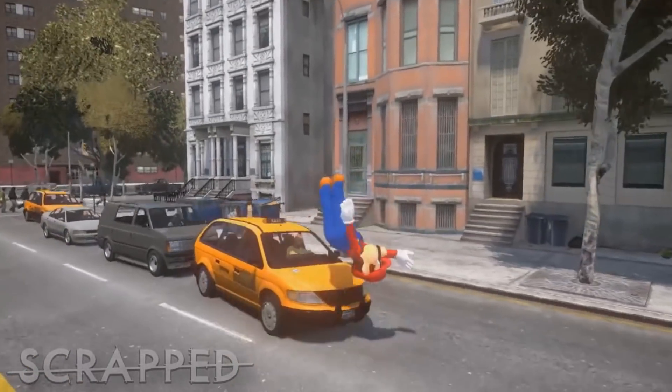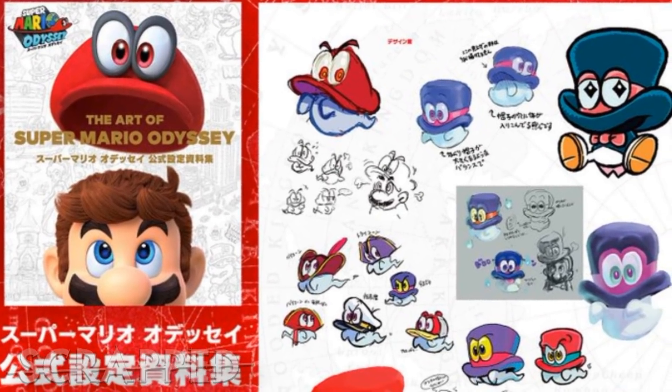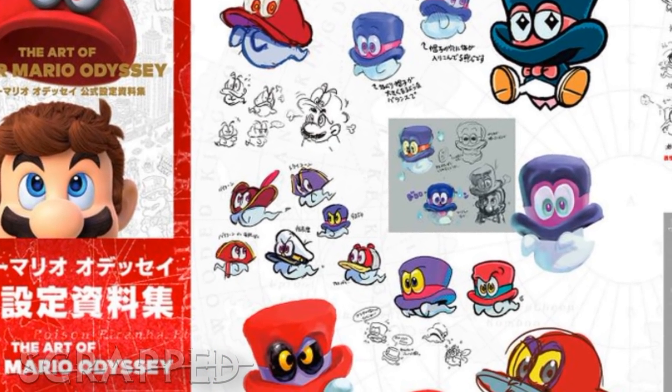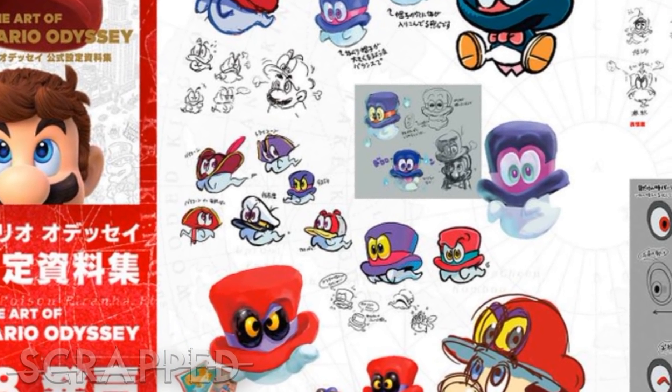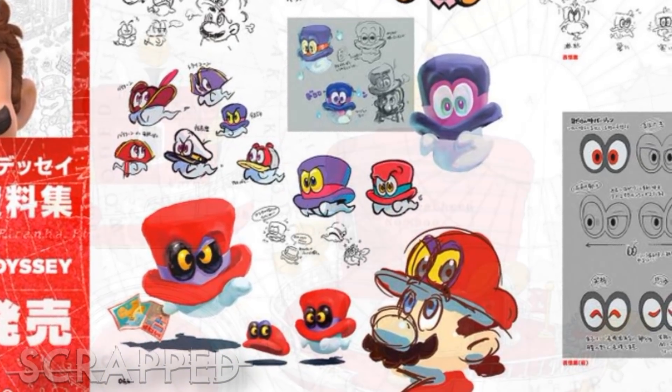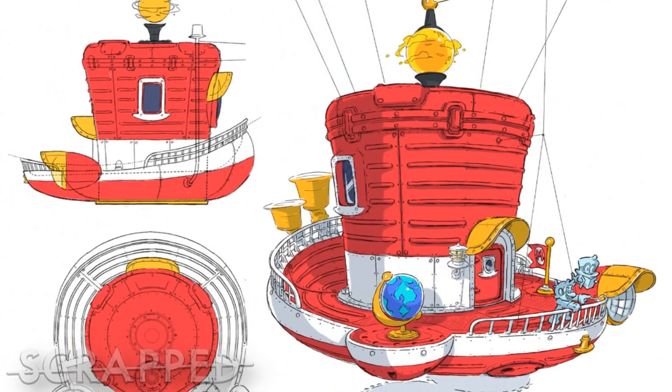Hey guys and welcome to yet again another episode of Scrapped. In the last episode I talked about how I purchased the art of Super Mario Odyssey and that there was a lot of scrapped things that I wanted to show you guys that has not been posted on the internet just yet. And today I wanted to show you guys the scrapped concepts for The Odyssey.